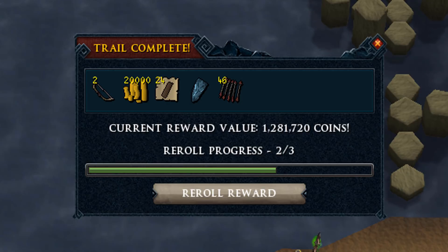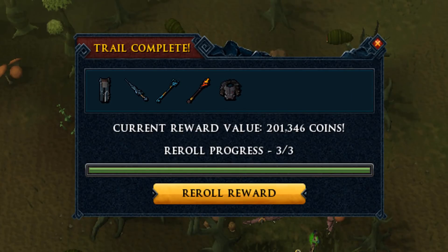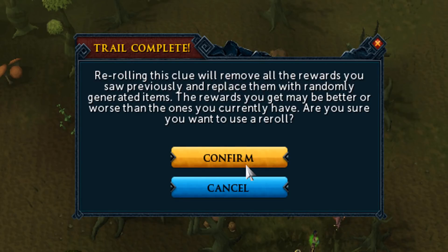1.2 million is very very nice in this hard clue scroll with two fortunate components - almost enough to make the third ring, which is very nice. The rings are around 40 mil at this moment, so that's another 120 mil earned from those clue scrolls, which is absolutely amazing. 201k in this one but we have a reroll so let's reroll that.